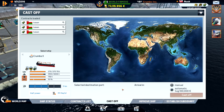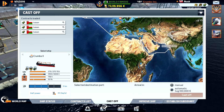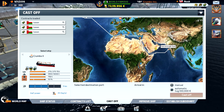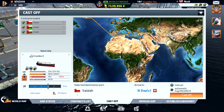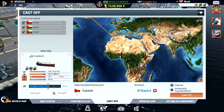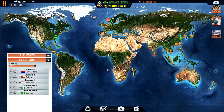We sail there and then go all the way back up. Since we have 12 months and we're doing 270, we only need to do four runs. But we need a couple of ships for that.